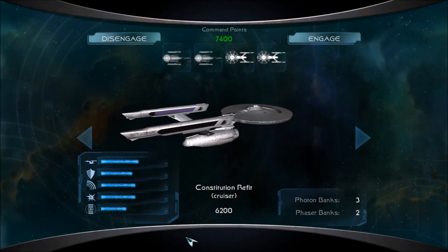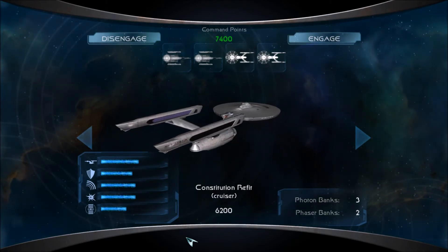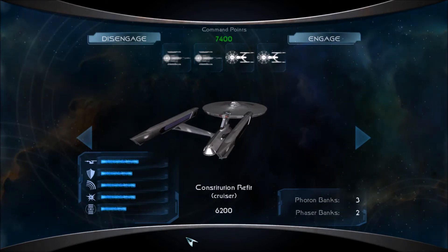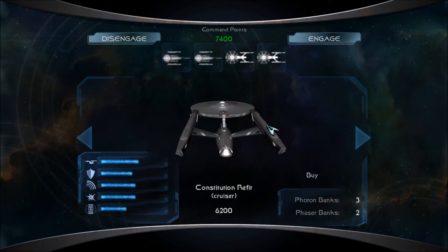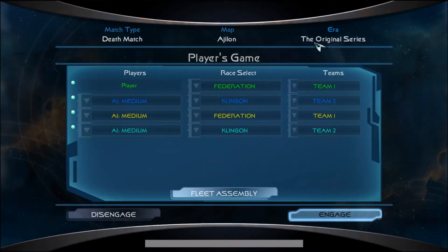Hey guys, I am Foxtrot Delta, and welcome back to some more Star Trek Legacy. Today we have two Oberth-class ships and two Constitution Refit-class ships, and we will be using these ships in the original series era against the Klingons, because that is what one of you guys wanted, so that is what all of you guys are going to get — at least all of you that are watching this.